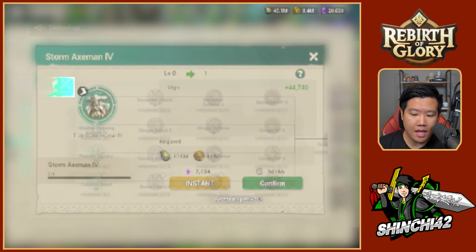All three of them will give 44,740 of the same amount of Knowledge Points, as well as gold to use, and the same amount of time — 3 days and 16 hours to unlock Tier 4.